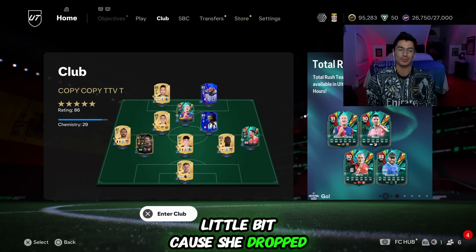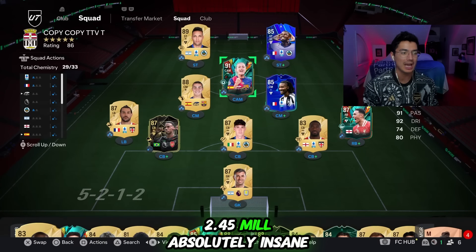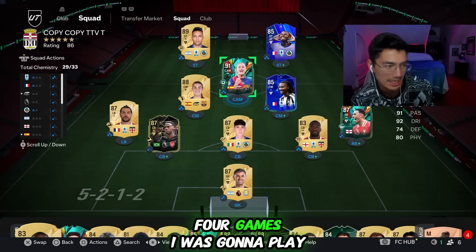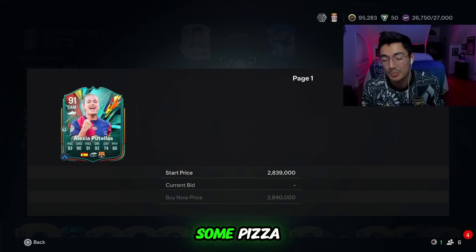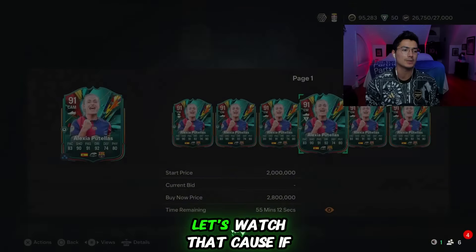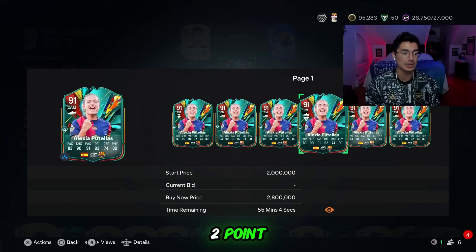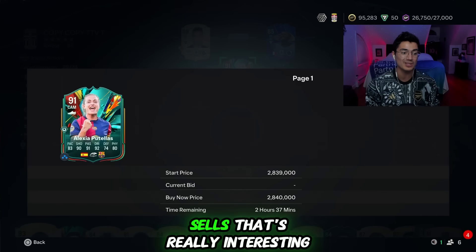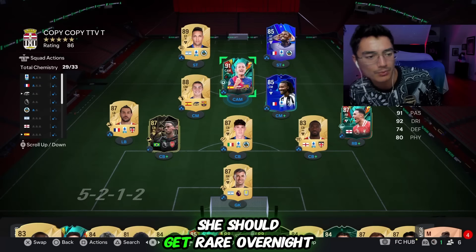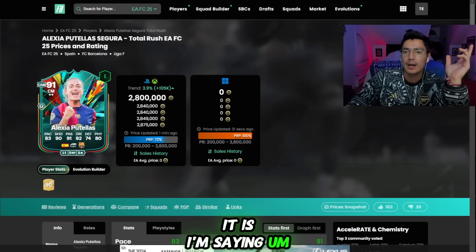It was a little scary for a bit because after I bought her at 2.6, she was popping up for 2.5 and even 2.45 million — absolutely insane. A couple of viewers in the stream also got in on this with me. I'm watching her at 2.8 million listed overnight; if that sells, I'm in a really good spot on this Putellas.